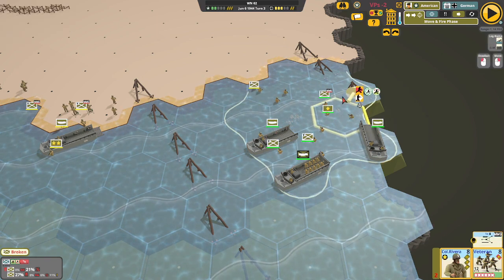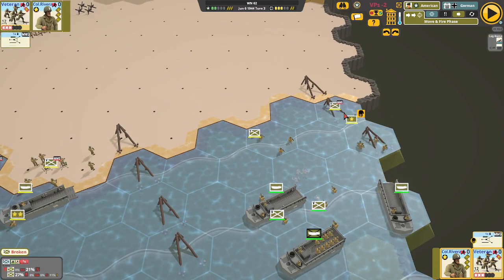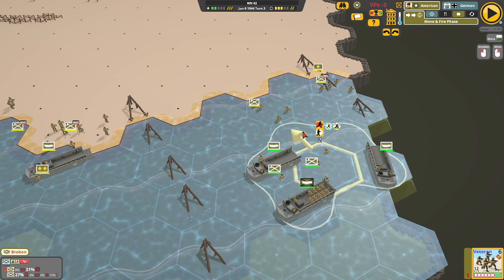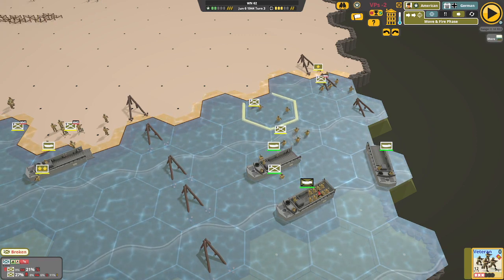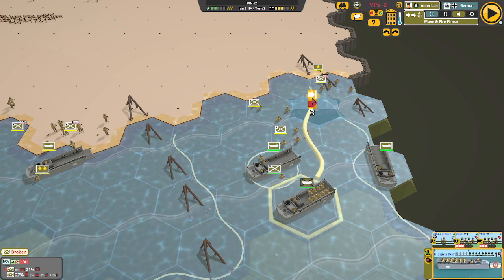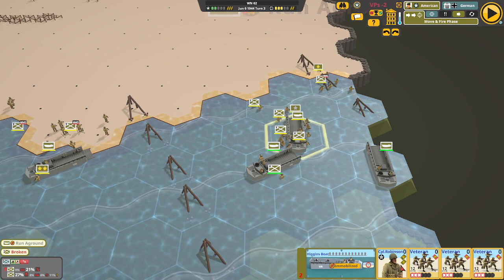This one did not run aground, that's helpful. Neither did that one. You can even see the shelf in the ocean — kind of interesting. I think you have a much better view of that than you would in real life. Let's get these guys down here.